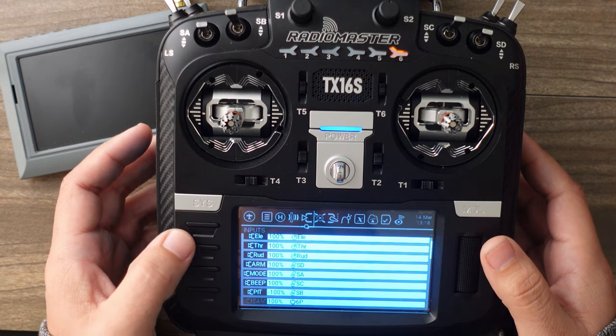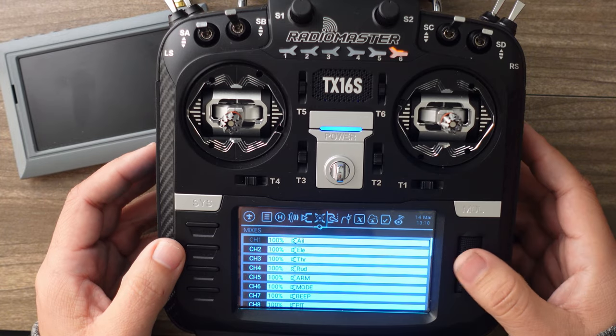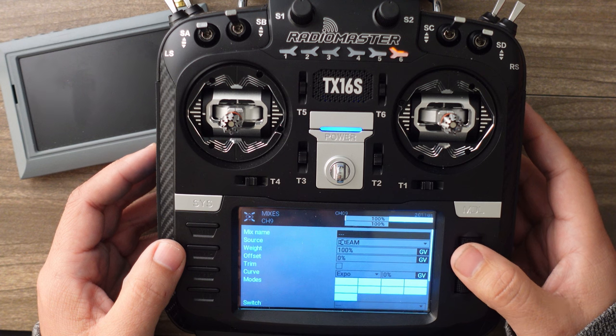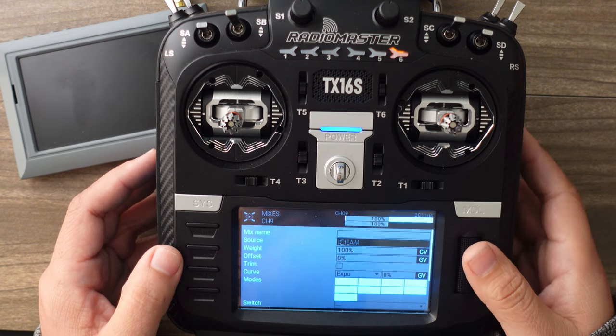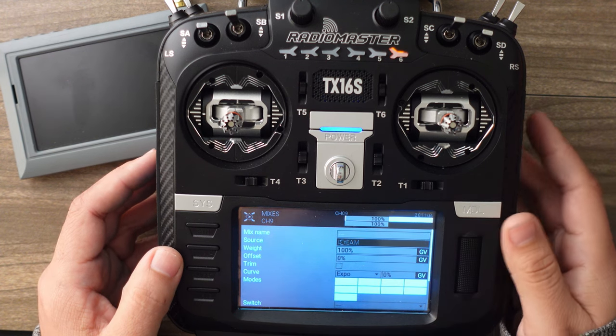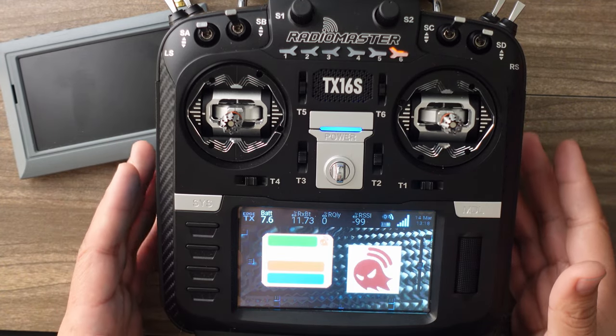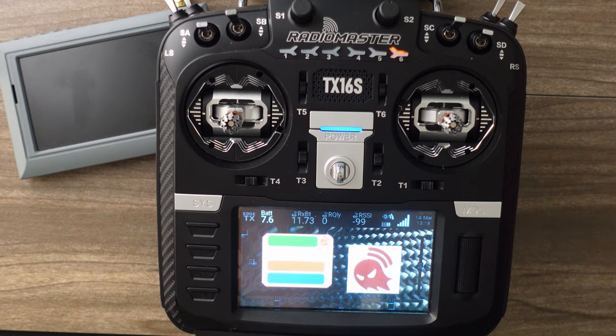Next, page one over to the mixers tab and do the same thing. Edit that and pick the team input you just set up in the previous tab. Then you're good to go — you're done with your radio setup.